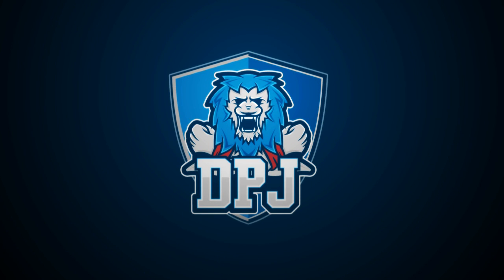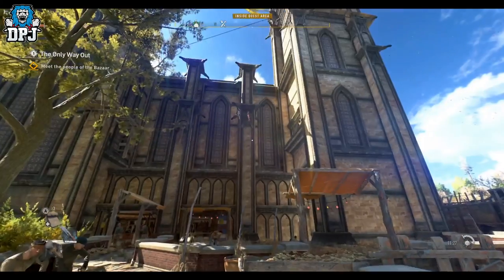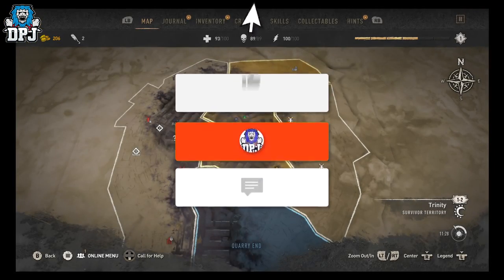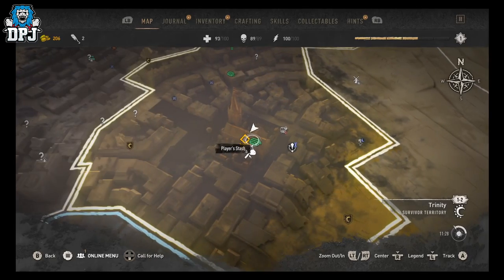Hey guys, I'm back with another Dying Light 2 video. Today I'm going to show you the location of a secret loot room which also holds a hidden collectible that you won't want to miss. My name is DPJ — if you enjoy the video, leaving a like really helps out, and if you want to see more, be sure to subscribe.